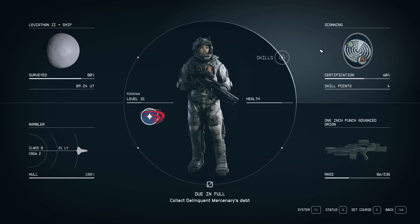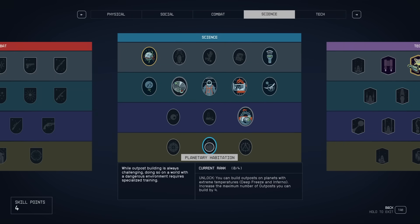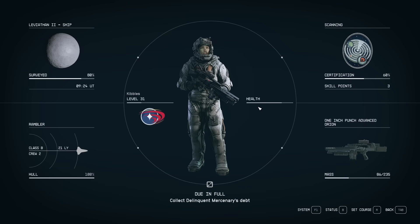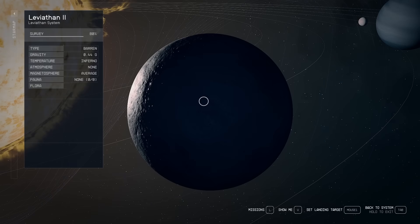If you go to your inventory and go to skills, under science the final one is planetary habitation. This will make it so you can build outposts on planets with extreme temperatures. It'll also increase the maximum number of outposts you can have, which is very useful in the late game. I'm doing that because I want to build on this planet in my actual game once I'm done making this video.